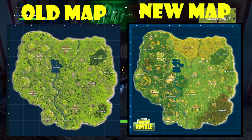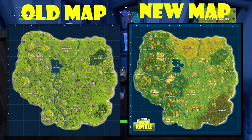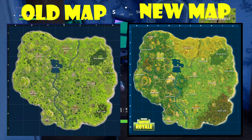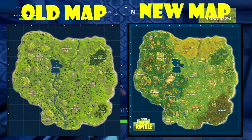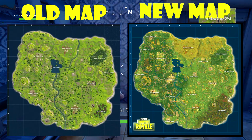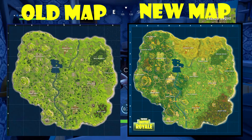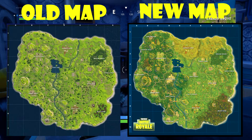There is the regular grassland. The left side of the map is the mountain side. The top portion would be the farmland, and the bottom right where you see Moisty Mire would be the swampland. The new biomes are the first noticeable change that you will see between the new map and the old Fortnite Battle Royale map.